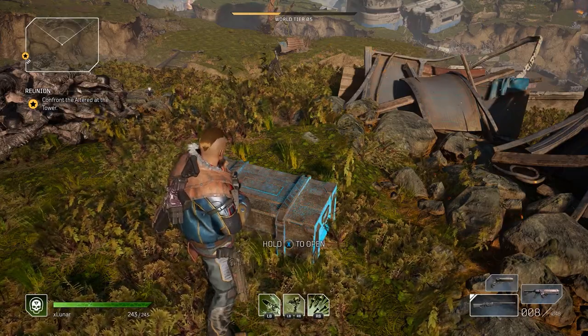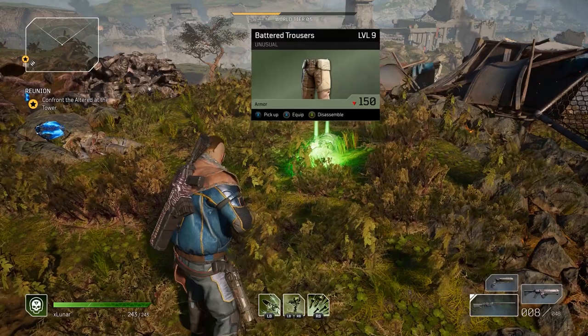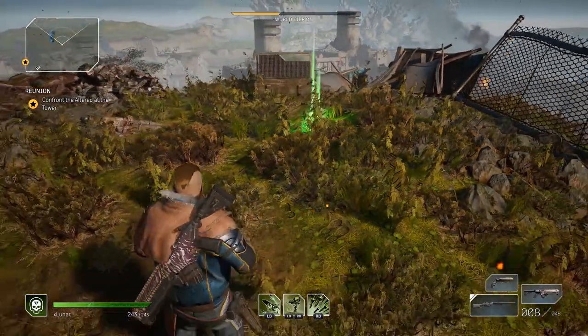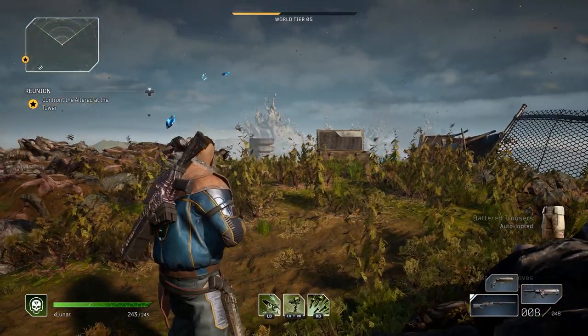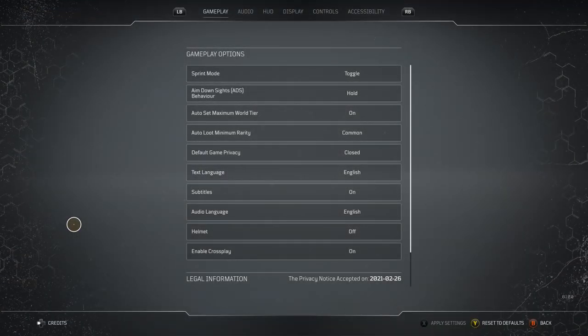You can auto loot by pressing down on the d-pad on Xbox. There is no limit to how far away you can loot from, so as long as you don't enter a new area, you can loot chests in groups to do it quicker. You can also change the rarity of what you auto loot in the options menu.